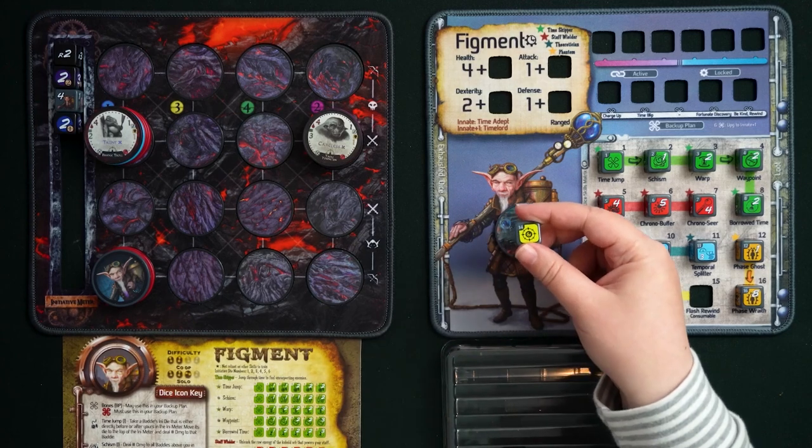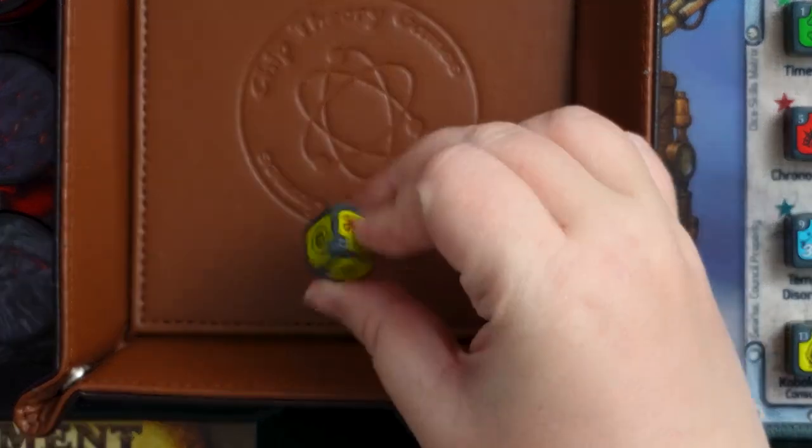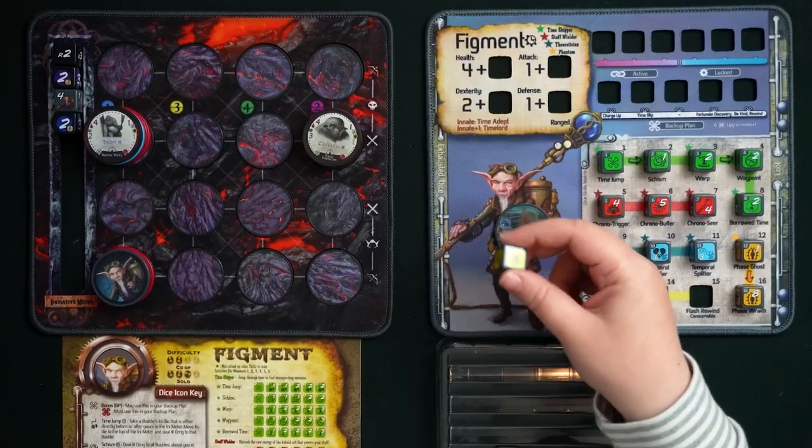Continuing the Kobold theme, Kobold I also has red bones faces (including one face with two red bones). It can be used immediately or placed in one active or locked slot. It lets you go to your locked slots and exhaust up to two Staff Wielder or Theoretician profession dice up there, then resolve them as if the current round number matches the white or blue number on those dice. Basically, you can trigger multiple locked dice effects right away as if it's their trigger round — very useful for timing.